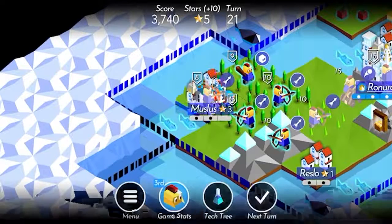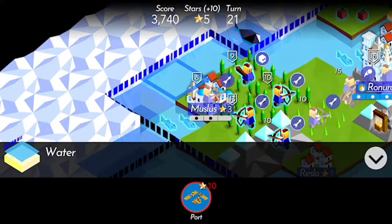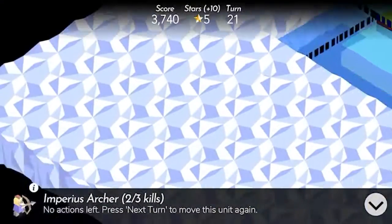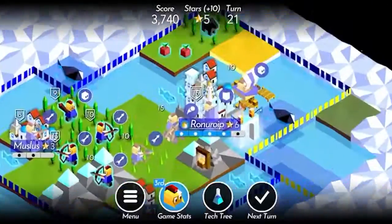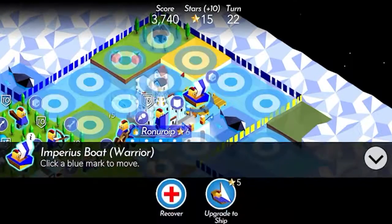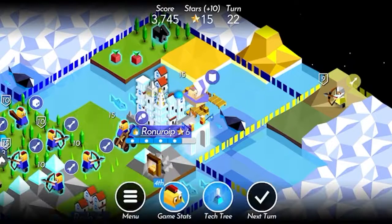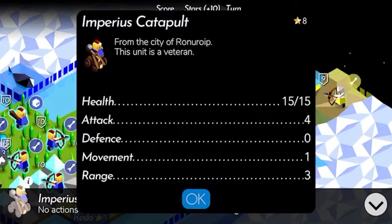I'm gonna move some guys over here. We can't build a port over here yet, but that's the next thing I want to do over at Muscle Us. The Bardur are over here and apparently are fairly weak — even weaker than us, which is kind of surprising. Normally we're the weak tribe in the early game. What is a catapult's range? It's three.